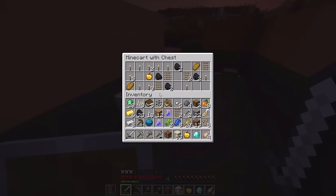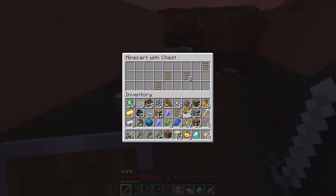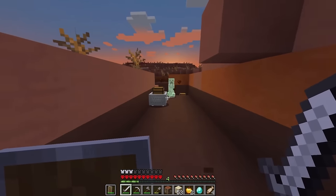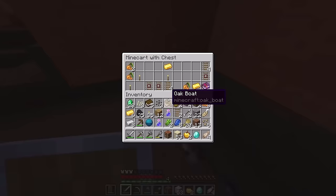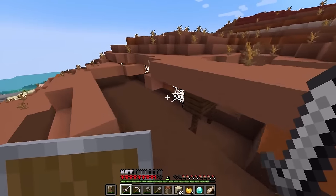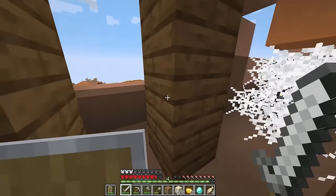Two chests! Some more iron, another golden apple and some bread - we'll always take that. I do not want to die this early with such good stuff. Now that it's daytime, let's try and get some food - but let's loot the rest of this mineshaft first and then go get some food because we're quite low. We've only got four fish. We're actually getting deep now.